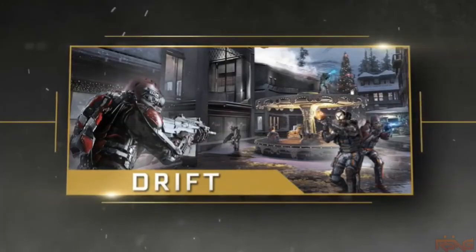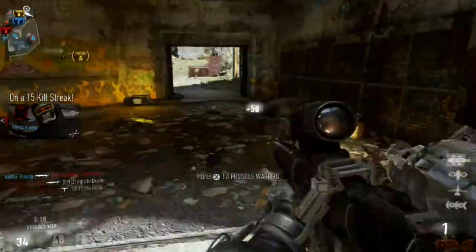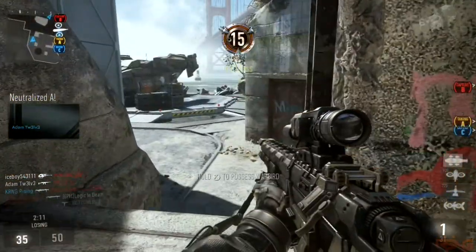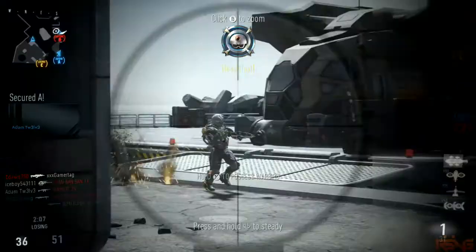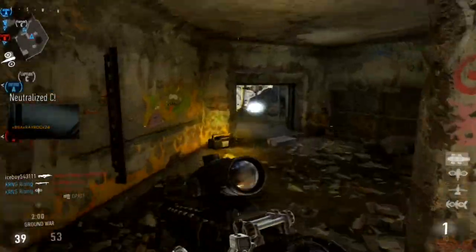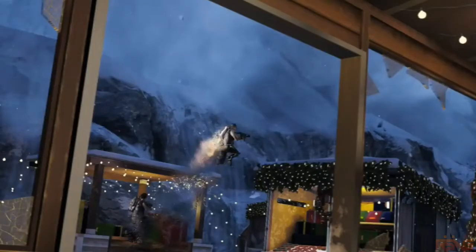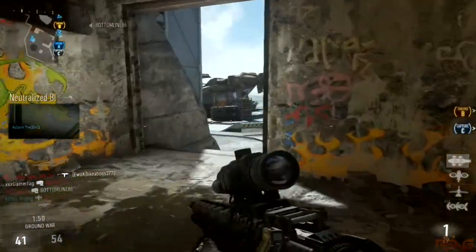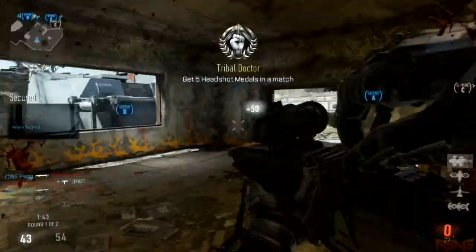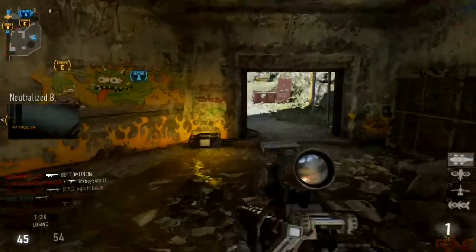The third map we're gonna be talking about is Drift. I think it's in the Rocky Mountains — it's got like a festival theme going on, with some lights, Christmas trees, and a little carousel. I think the carousel is like a hot spot where you can get on top of it and rotate, do like a 360. The dynamic event for this map is actually pretty impressive — it's an avalanche that takes out a whole street. That's pretty ridiculous, and I've got a feeling it's probably gonna kill me if I'm on a good streak, but I think it's cool that they've actually implemented that.